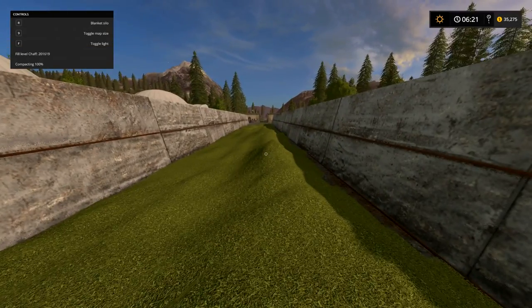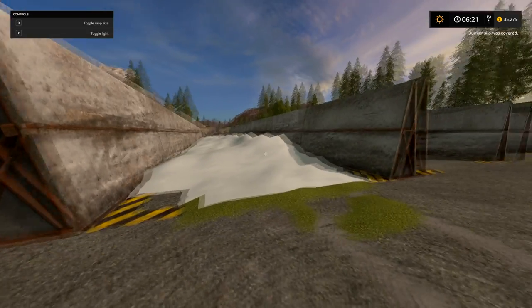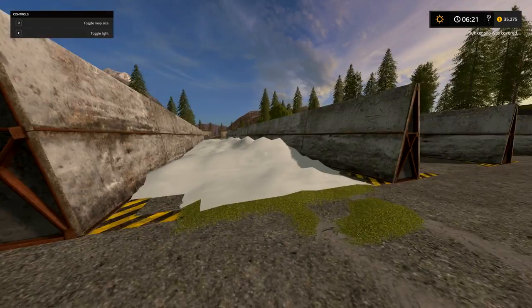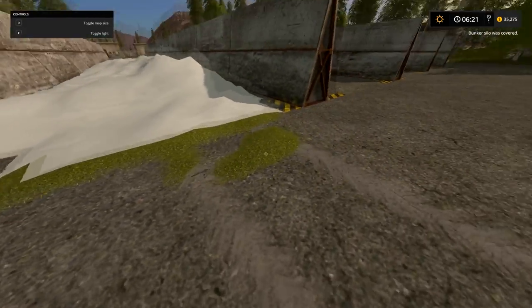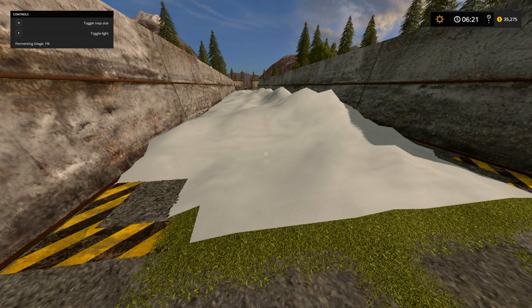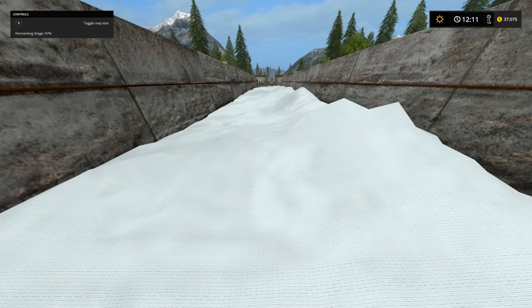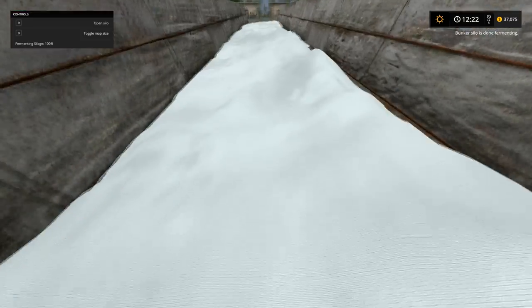Now it's at 100% compacting — blanket silo, I'll hit R. And now it's going to start fermenting. It's going to take six game hours. We can see some of my chaff is outside the bunker, so I just need to pick that up and throw it over here. I'm going to skip forward to 12:21, and we will unblanket this. Coming up on 12:21 — you can see that the silage is at 100%, so now that it's fermented all the way, this whole thing is ready to use.